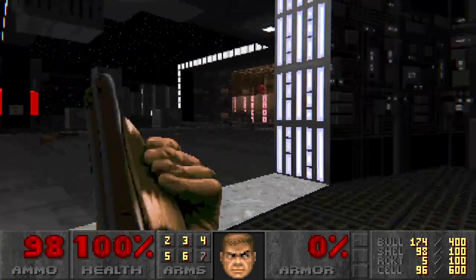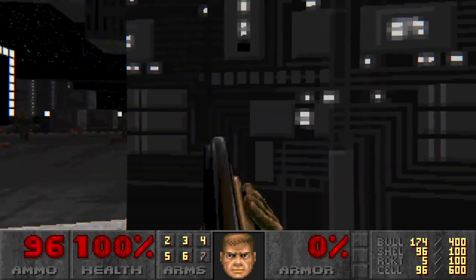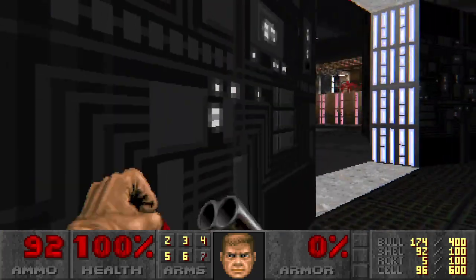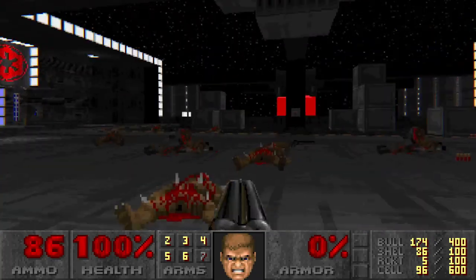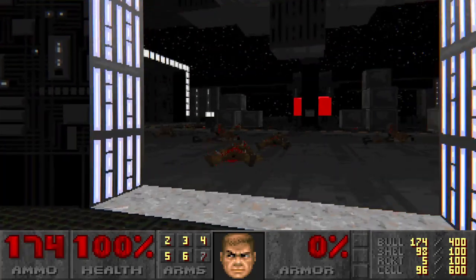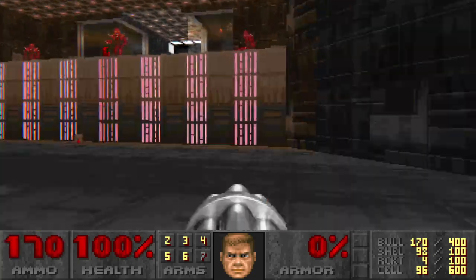As soon as you step out here, you're gonna get attacked by several Imps — oh good, they're fighting each other — and two Roknitrons. So watch your little butt stepping out here. Okay, there's a bunch of Imps up there, but what I'd like to do with those Imps is just shoot a rocket at them. And that helps.